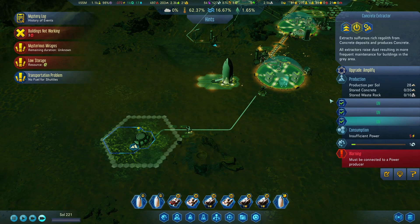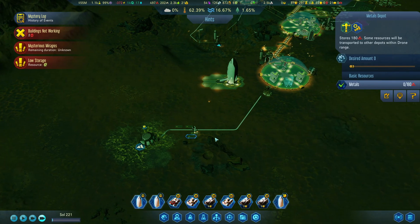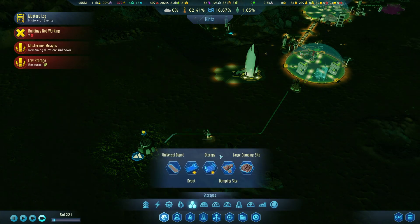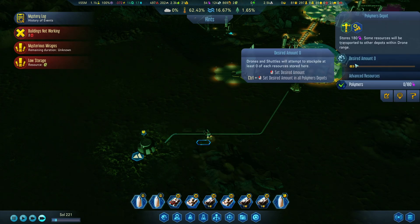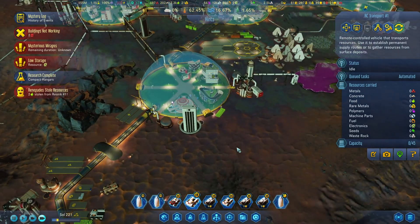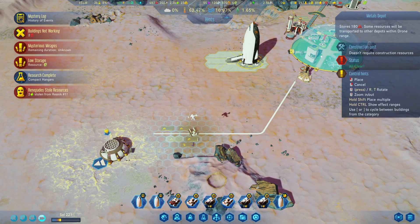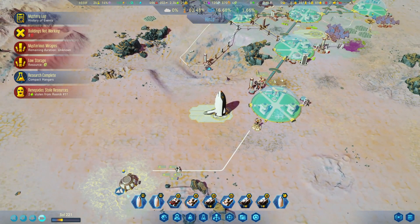With this setup we should start producing. I'll even try amplify. We need to bring polymers in there. And for the polymer depot, I'll set it to five. Then we need to get some metal — I need to do the metal depot again. Let's do it — bring five — and we'll get this going.